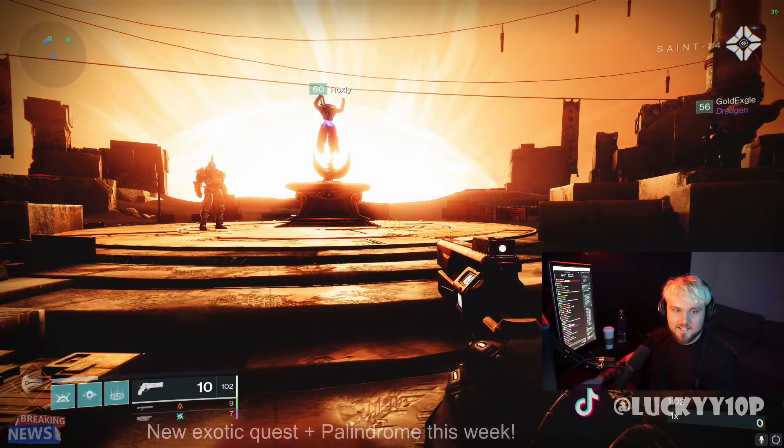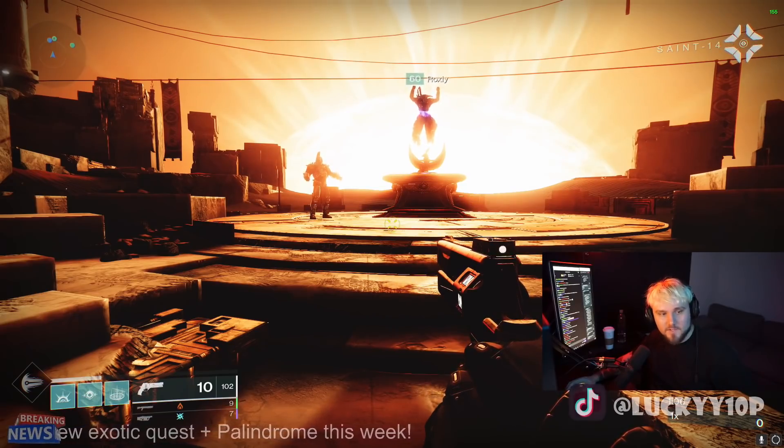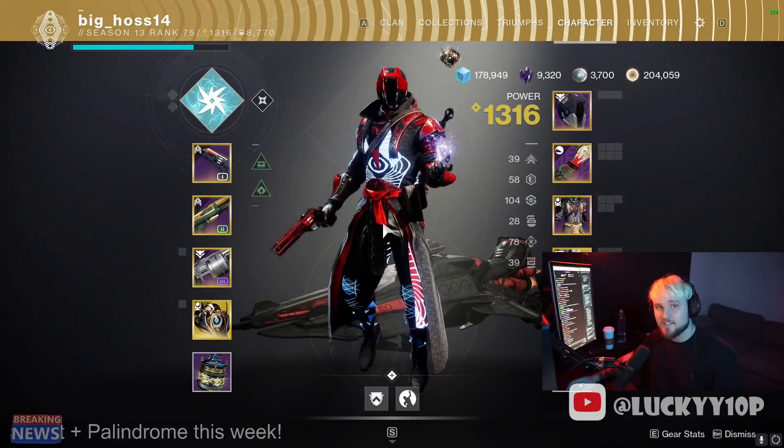Hey YouTube, I'm Lucky and in today's video we're going to be discussing the Trials loot — giving you the PSA. For three wins you get the Astral Horizon shotgun, the reprised version, which is not as good as the old one because it doesn't have Quick Draw.